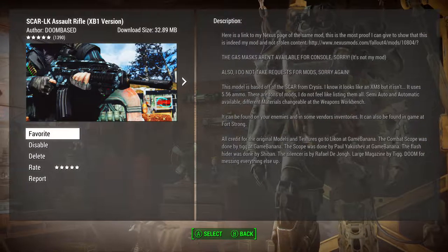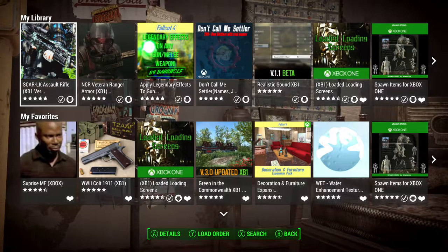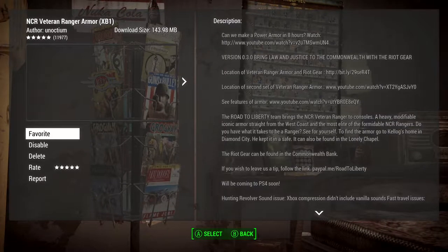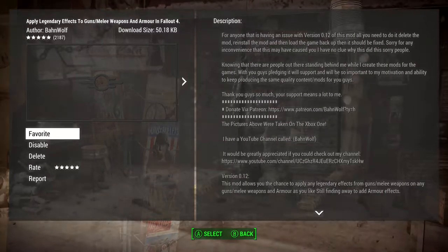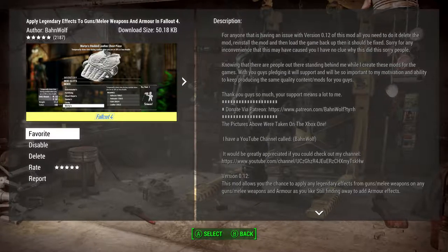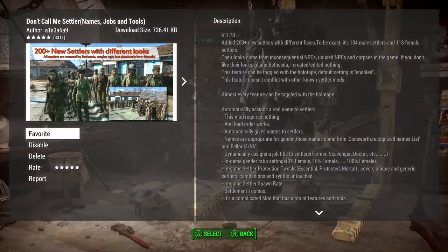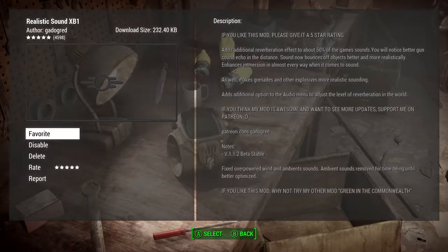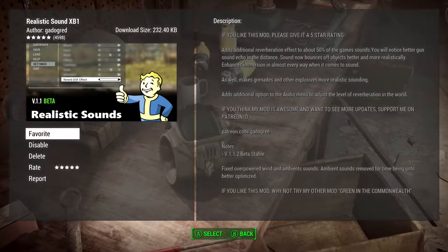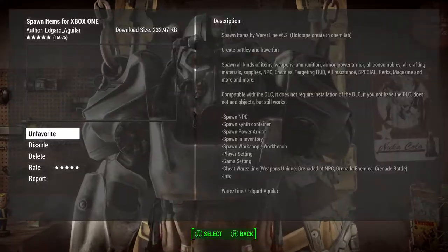Anyway, this is a SCAR LK assault rifle by author Doom Based. NCR Veteran Ranger Armor by Anoctium. Apply Legendary Effects to guns, melee weapons and armor in Fallout 4 by author Bondwolf. Don't Call Me Settler - Names and Jobs for All by A1A3A6A9, and Realistic Sound for Xbox One by Gatto Gred.